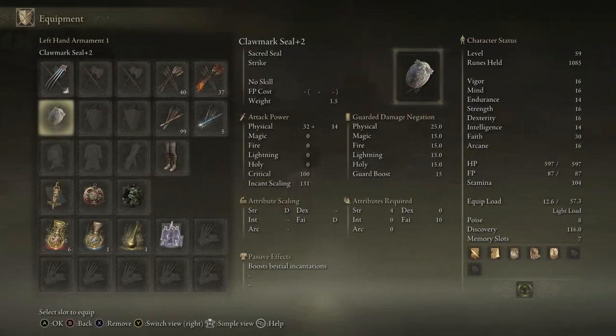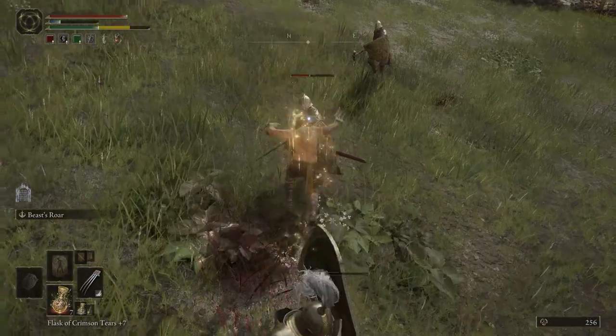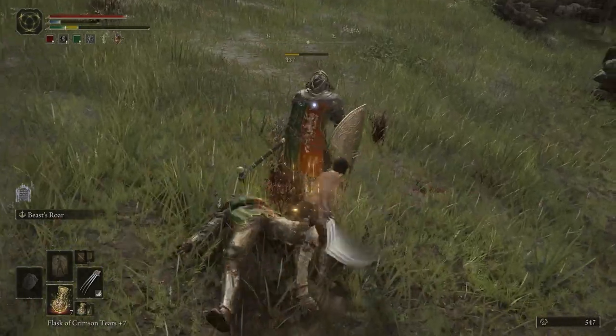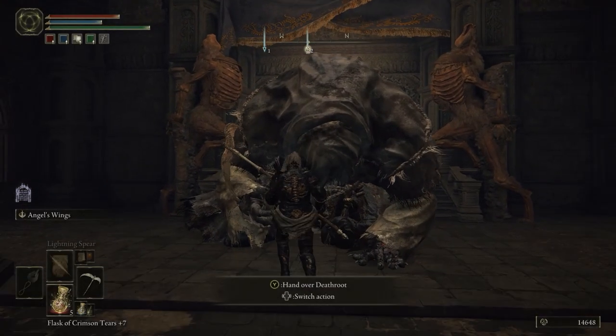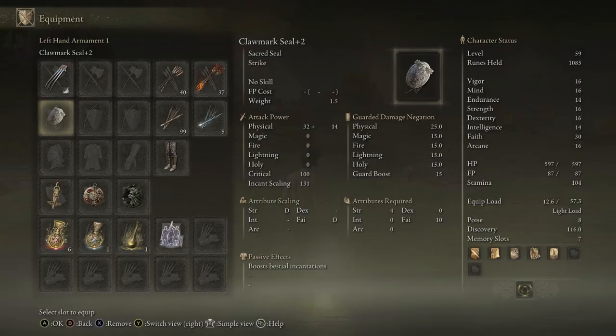For the Wolverine gear — well, Wolverine doesn't wear armor. Have you ever seen Hugh Jackman wearing a shirt? I haven't. We're invincible, remember, we just heal everything back, we never die. The main things we're using are the claw mark seal, which comes from Garak the beast clergyman as well — you give him one death root and he'll give you this straight up. It stacks with strength and faith, so it doesn't mix perfectly with this dex-based build, but because it does give a damage bonus to the bestial incantations, which is what we're primarily using, that's why we've gone with this seal.